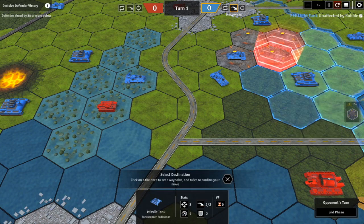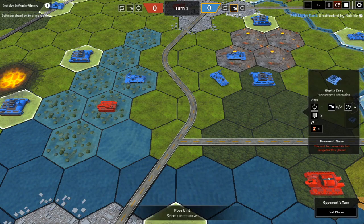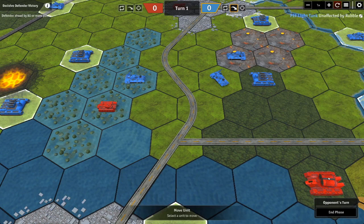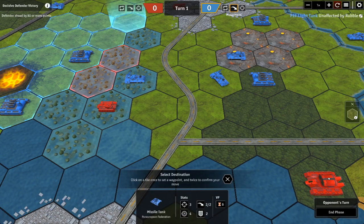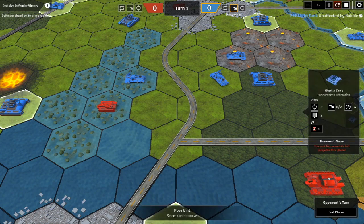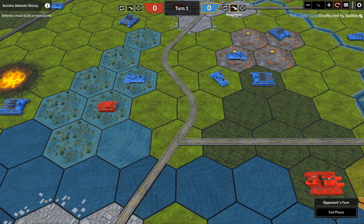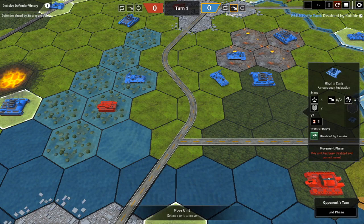The missile tank has the potential of being disabled if it moves into rubble, and it costs two movement points to enter. Normally a missile tank can move two hexes, so this illustrates what two movement points to enter means. Rolling a two here — so this unit is now disabled, as shown in its status effects: currently disabled by terrain.